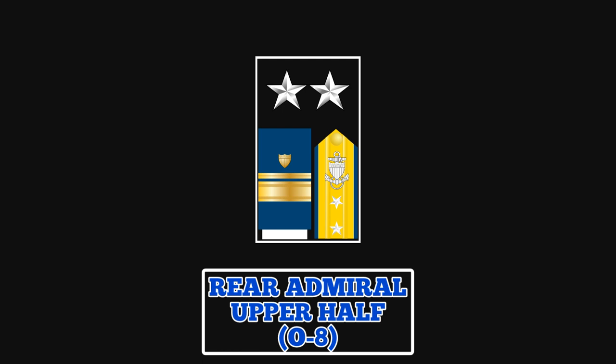The collar and shoulder board insignia for Rear Admiral Upper Half features two silver stars, while the sleeve insignia consists of one two-inch gold stripe and one half-inch gold stripe. A Rear Admiral Upper Half may play a similar role to that of a Rear Admiral Lower Half, but takes on additional leadership responsibility, including responsibility for a number of sectors along the U.S. coastline.